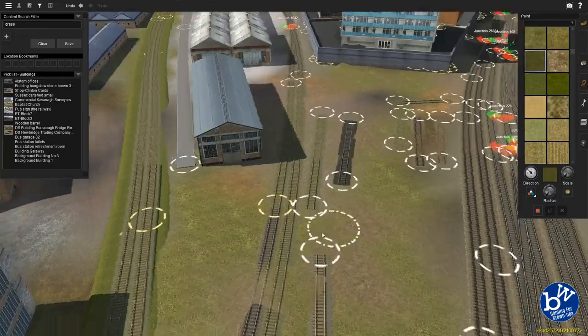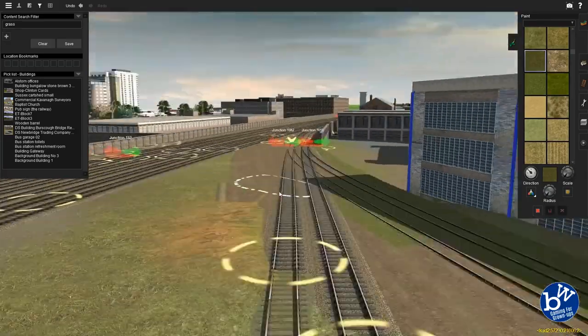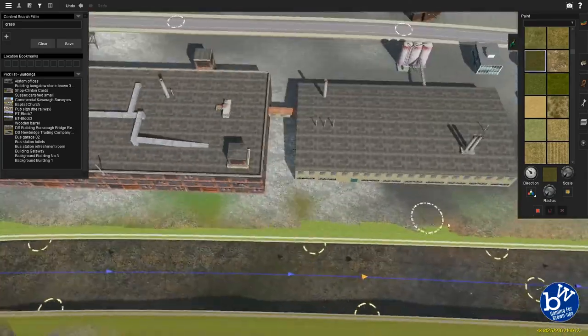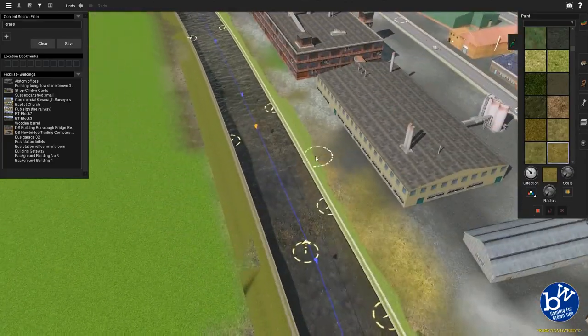We're not quite done here - we're doing one more episode of the general build and probably another episode of a bit more detailing around here, and then that will be the city done - maybe two episodes. I'm not going to do everything on camera, just like the houses at the beginning. If you want to see me placing houses you can go to the earlier episodes - I know it's quite boring.